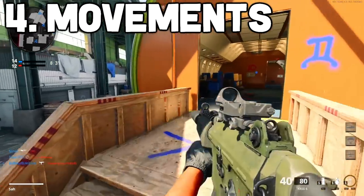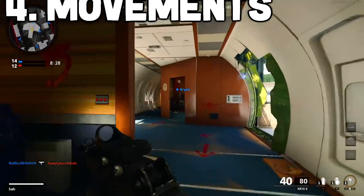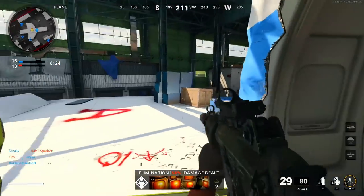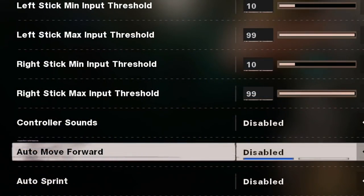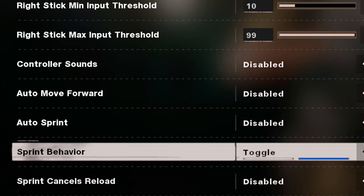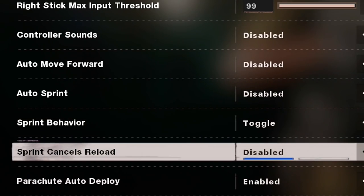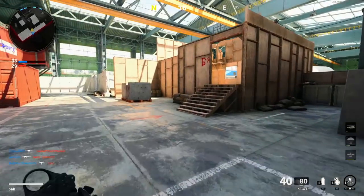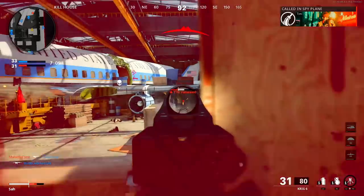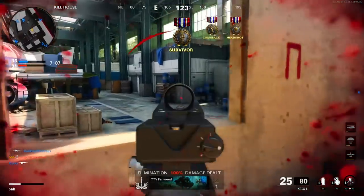Now let's talk about settings that directly affect your in-game soldier, starting with movement. Unless you're playing a large ground war map, Fireteam Dirty Bomb, or Warzone, you will want to disable auto move forward and auto sprint, as these limit your overall control and can hurt you in certain gunfights. The more precise control you have over your character, the better.